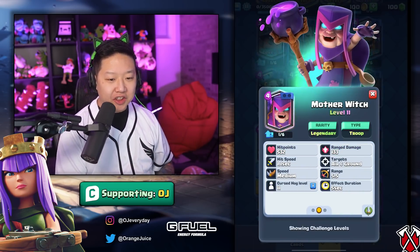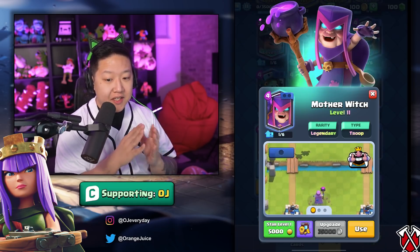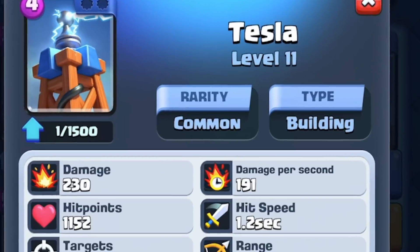The Mother Witch is getting an 18% health nerf. She's still going to die to Fireball, but this nerf changes it so that she's now also going to die to Arrows and Zap — so they're kind of buffing Arrows and Zap indirectly. With the spawner rework, Poison is buffed too, so Fireball might phase out of the meta in favor of Zap, Arrows, and Poison.